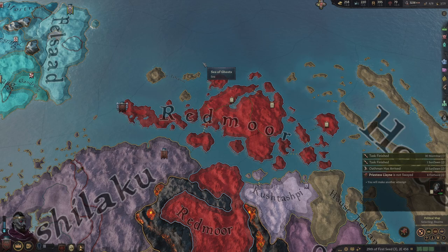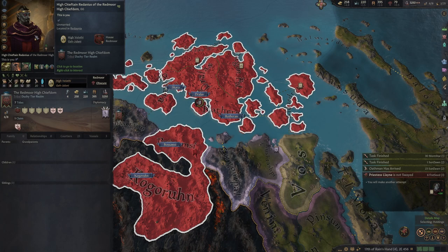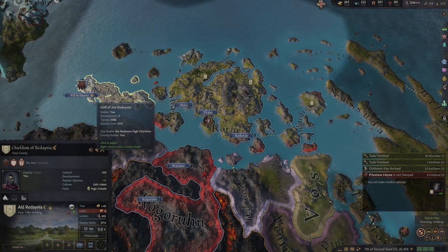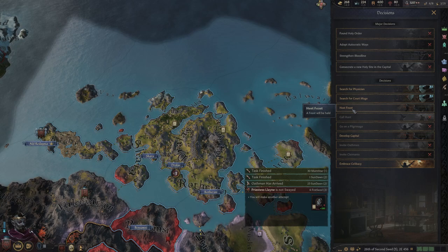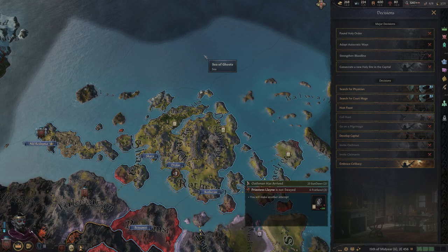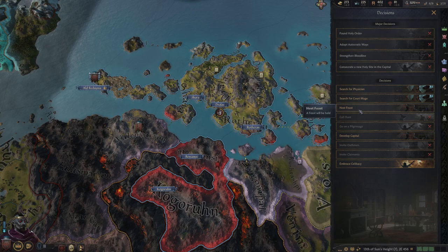We'll start having kids soon, eventually. We've got land to conquer — let's enjoy our bachelor status and focus on conquest, then we can settle down. We have a whole bunch of gold now. I'm trying to avoid hosting feasts for the most part — it will relieve stress but it's expensive. Going to a lot of feasts runs me the risk of becoming a reveler, and if I become a reveler I won't be able to embrace celibacy anymore. So I kind of want to avoid earning the reveler trait.